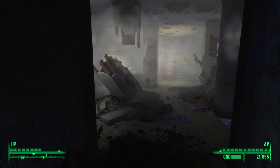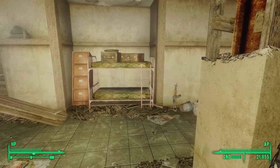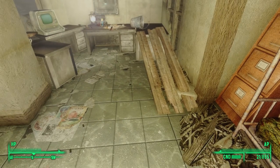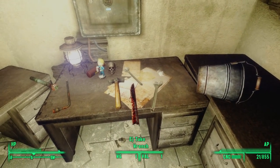After dispatching the raider who was inexplicably staring at the wall, we return to the bunk bed to loot a grenade box and an ammunition box. Turning south, we find a desk, and on the desk next to a human skull is the lockpick bobblehead.